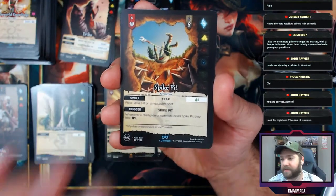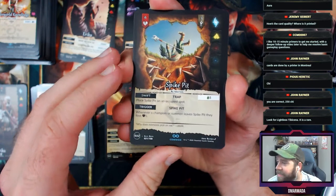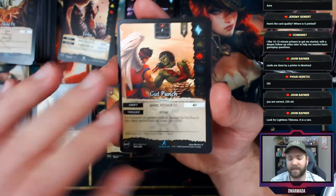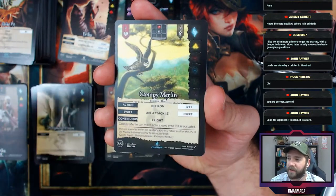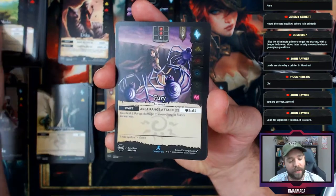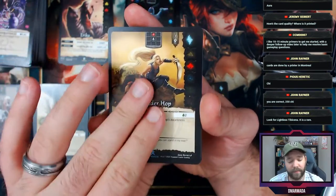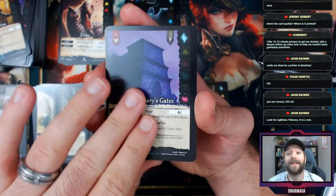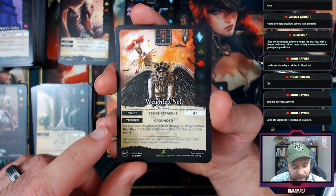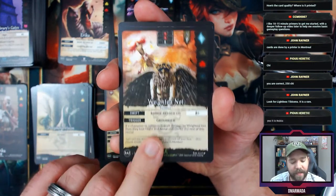Looking for Lightless Tybusina — it's a rare. Tell me also other really cool or powerful cards we should hope to see in either box. Weighted Net — I'm going to guess it pulls something down. Yeah — they lose flight and aerial abilities.